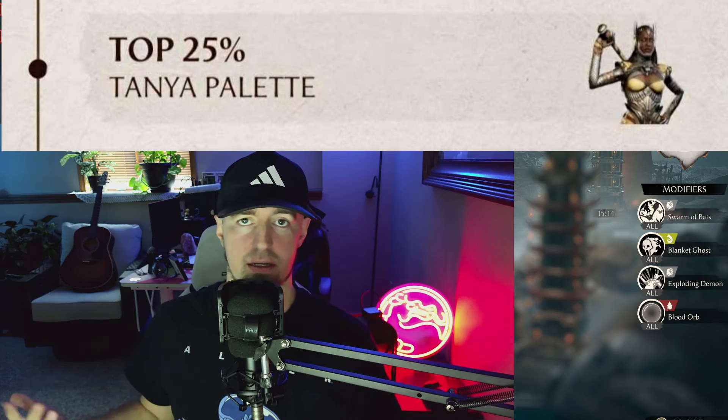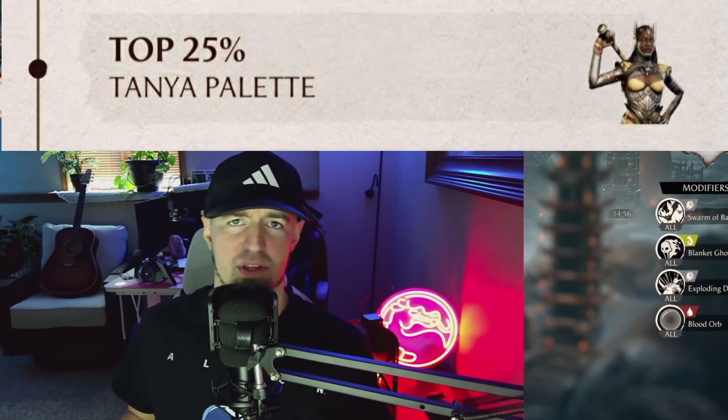If you do make it in the top 25%, you can get this Tanya skin. I'm really not a fan of these Tanya skins. However, for this skin specifically, it is nice to see this color go with it because that's Tanya's skin color. The other ones available for this skin just feel kind of out of place for me, but maybe this one will look decent once it's in gameplay.